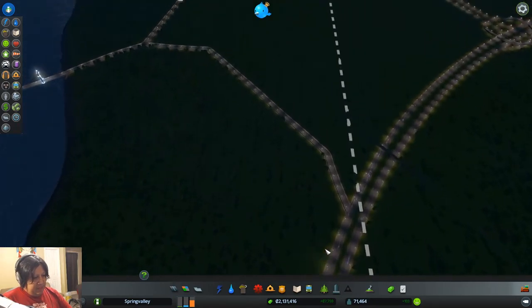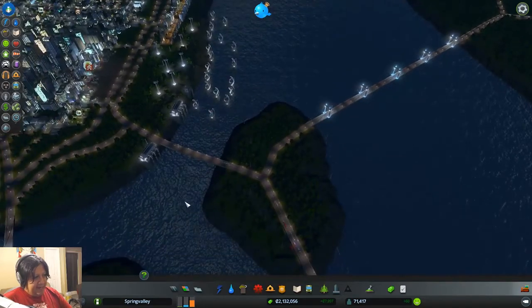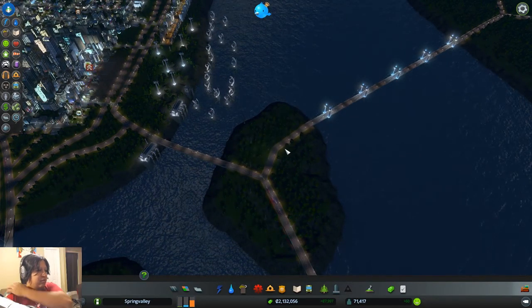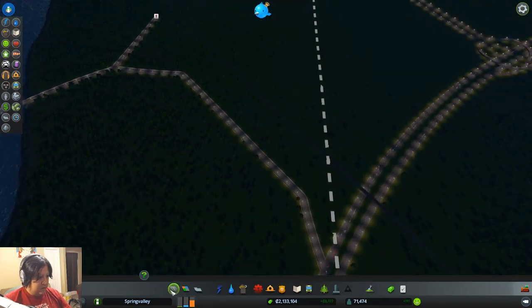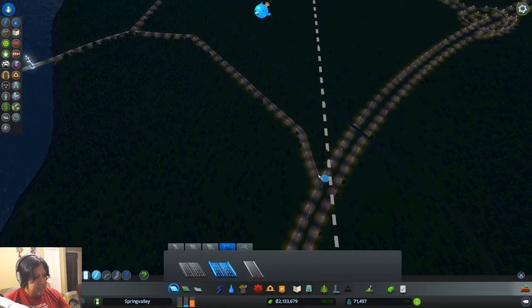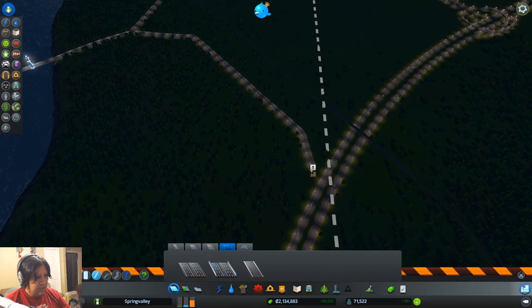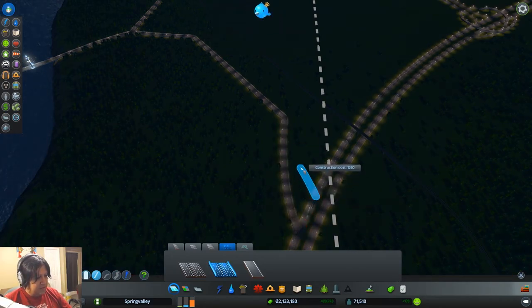I'm gonna want some sort of on and off ramp here. Perhaps I should actually look at my intersection options. A cloverleaf might work. I don't really own some of that land there though — that's part of the problem. Well, let's not worry about that too much. Let's go on here. Right there — I can probably come up with a way to make this work. Let's go onto my traffic roads here. Highways. We're gonna have to move this a little bit. Right there. Okay.